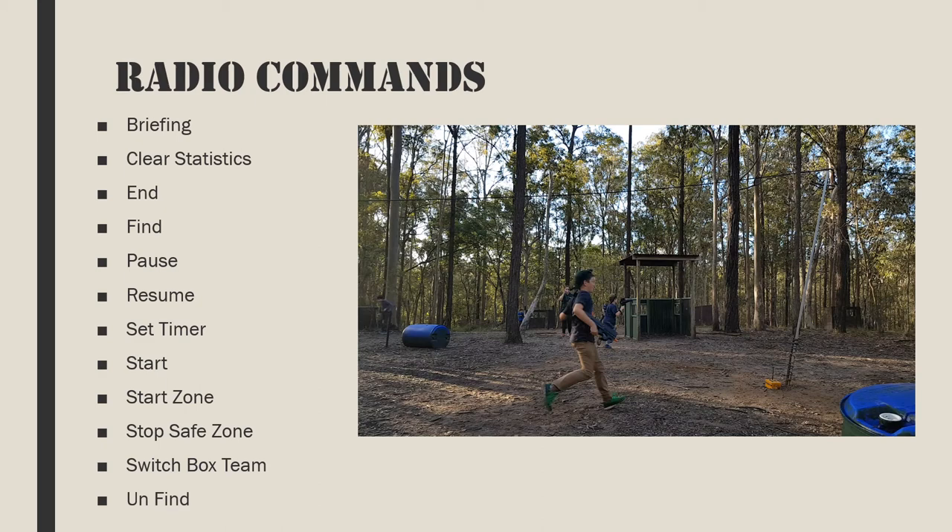Clear stats is very useful at the beginning of each session as an alternative to resetting all stats using the key. Note that a briefing command also performs a clear stats function and sends all devices into game over state. Find: sends find command to all devices regardless of battle, state, or configuration — these devices will flash their hit lights, muzzle flash, and make a siren sound effect until a trigger is pulled on them. Pause: sends all devices on the same battle as the master controller into pause mode. Resume: returns all paused devices to normal operations.